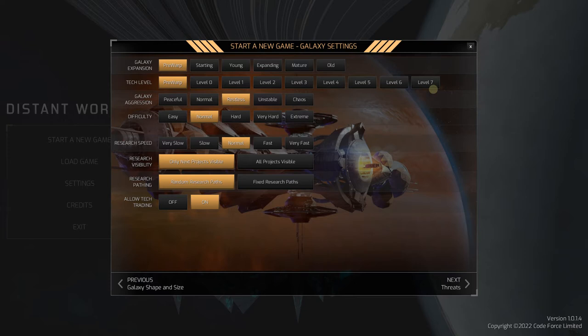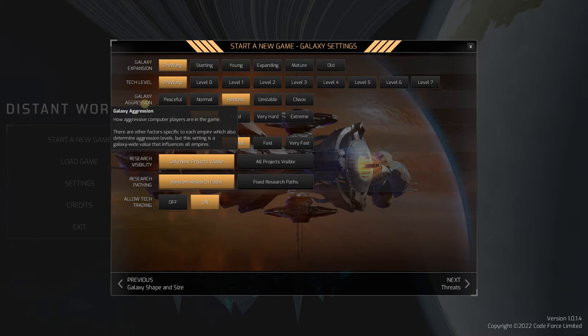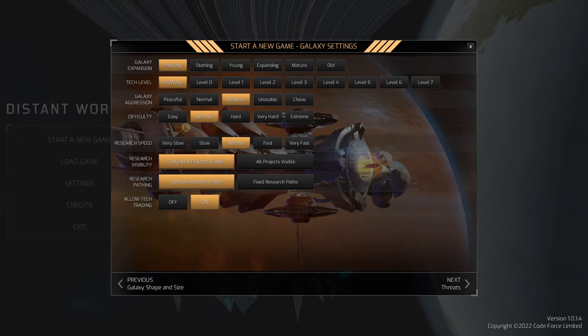Tech level: pre-warp. Later when you're more familiar you might want to start closer to mid-game at level seven. Galaxy aggression: it's a restless galaxy - we'll keep it there. Difficulty: let's do hard. It doesn't tell us what the difference is here with a tooltip, but I'm assuming hard is harder than normal - probably slows down our research speed, gives other civilizations better research bumps, maybe more pirates. Pirates are a big feature in this game that will slow you down at the start.